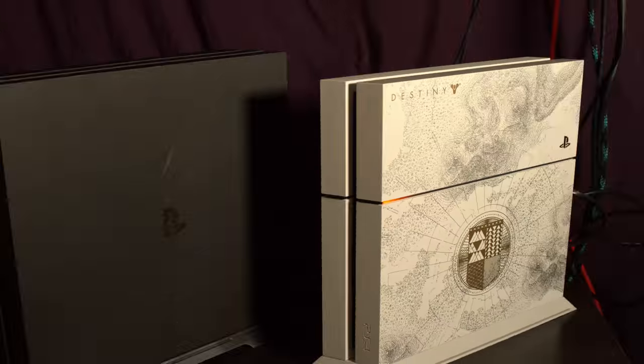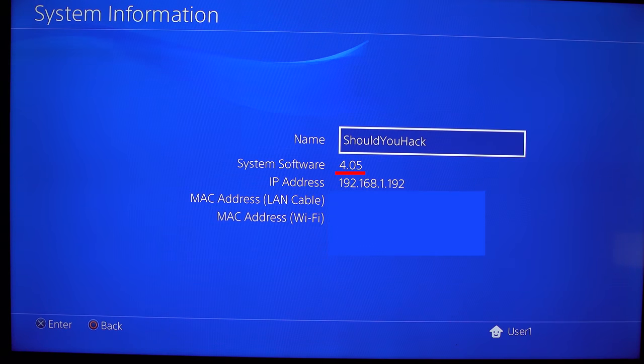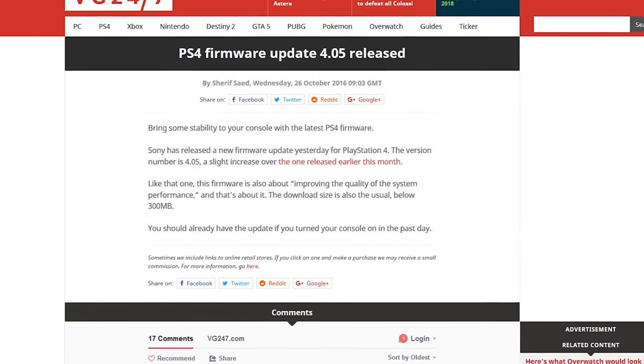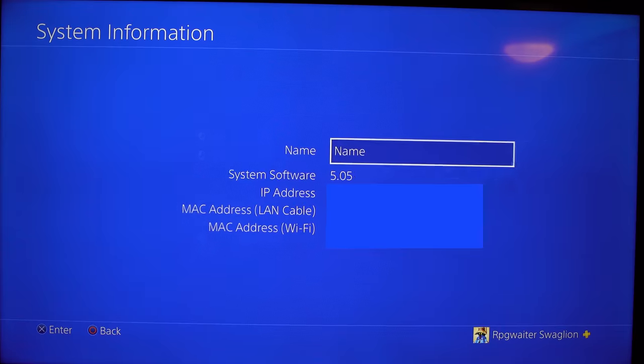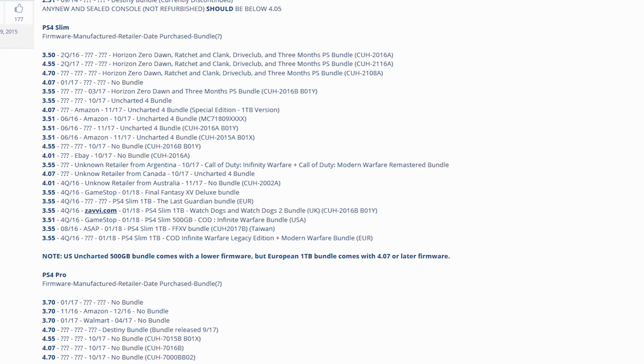In order to hack your PS4, you're going to need a couple things. First of all, you're going to need a PS4 of any model that is running firmware 4.05 or below. This firmware was released in late 2016, so it's pretty old. If you've updated past this, or your console came with a firmware higher than this, as of the making of this video, you're going to need to get another PS4. There's no way to downgrade your firmware.